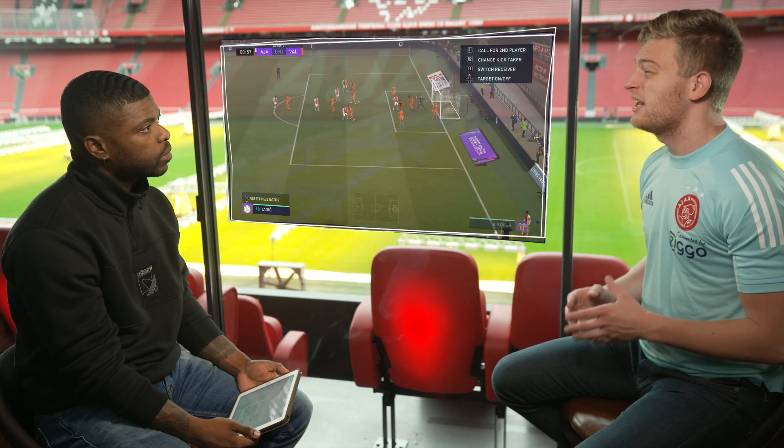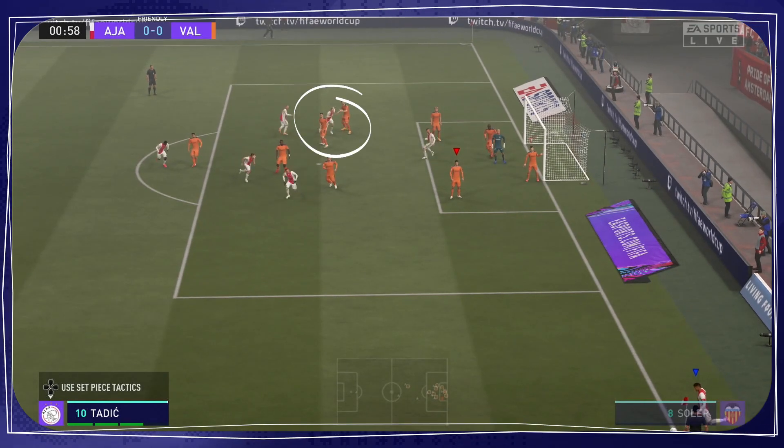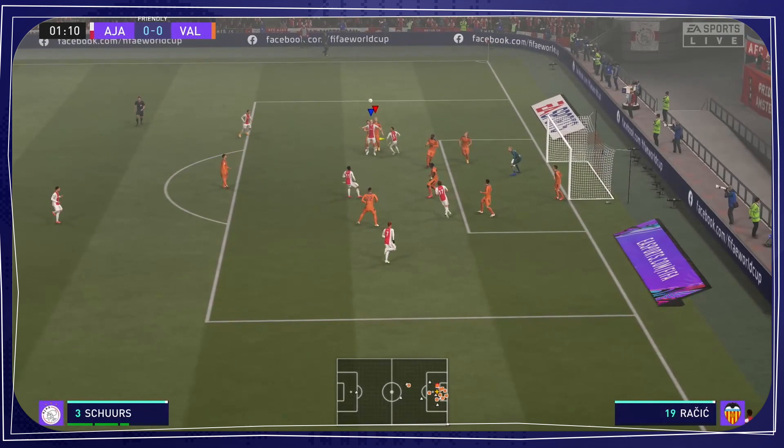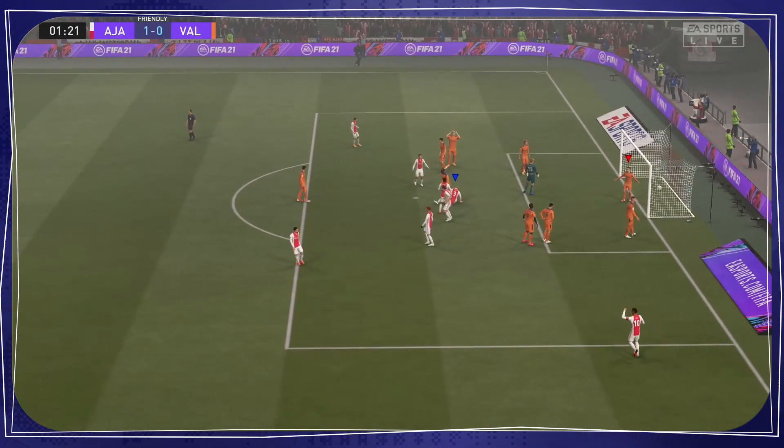What about just taking a corner? This one looks very basic, but many people forget it. Just whip the corner onto your tall player in the box, because when the keeper isn't moved, you still have a big chance of scoring. Don't give it too much power, though — around three bars is perfect.